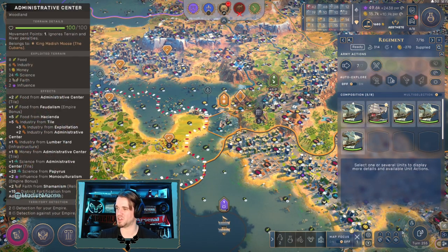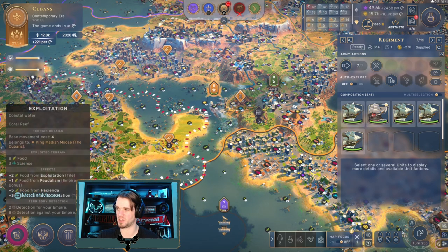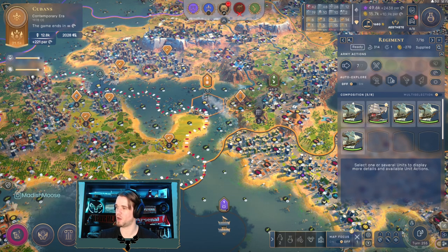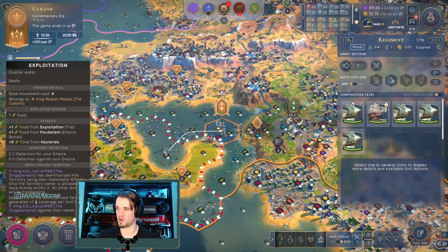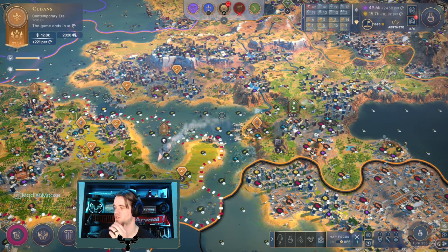They're barely even going to get this steal off, I think. I'm going to sit on this harbor right here - although technically when he steals it that'll be in their zone, so I'll go right over here. We'll have them sit in this little nook.